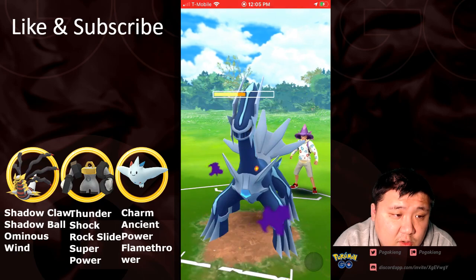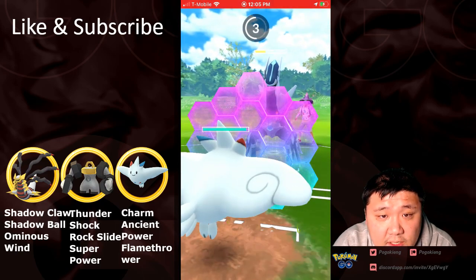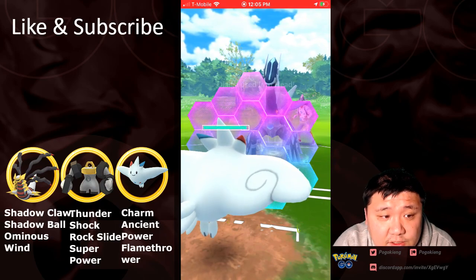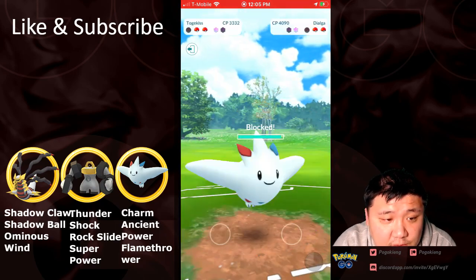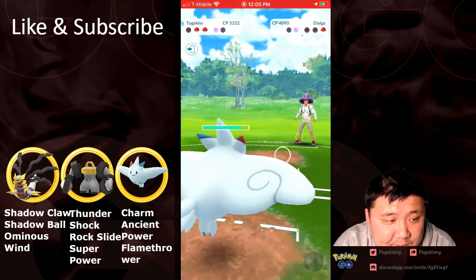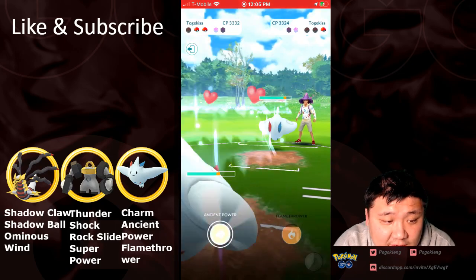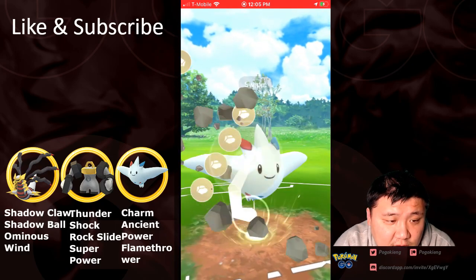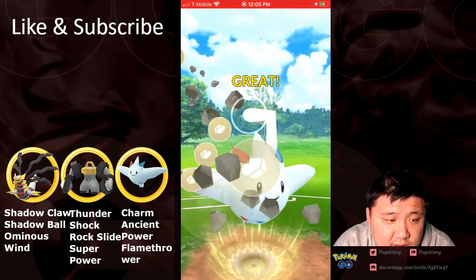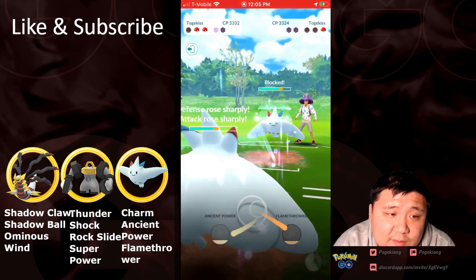Togekiss is definitely a really good Melmetal breaker. Going to switch out, and this is going to have to draw a shield, but it's going to get Charmed down. There's almost certainly an Origin Form in the back. Oh, it's a Togekiss — okay, never mind. Oh, Togekiss! Interesting. Shield's going to come up for sure. Oh, he got the boost! It's over!